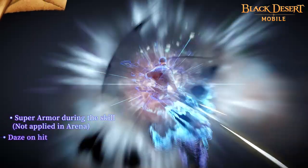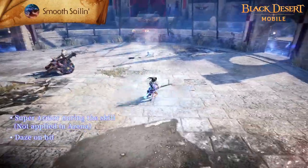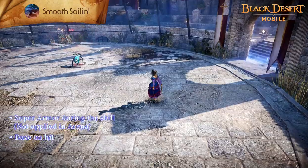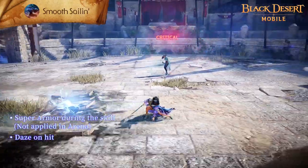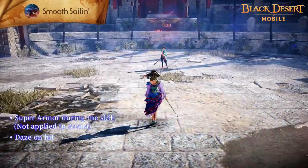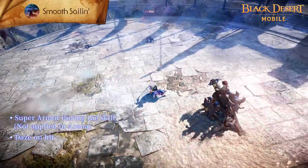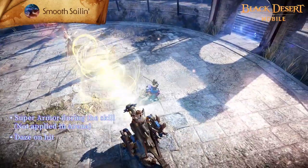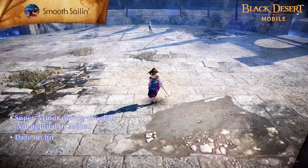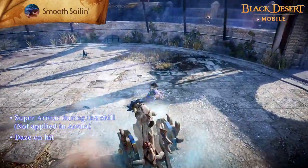Smooth Sailing is a skill in which you slip by unsuspecting foes before firing the Harpoon. Your DP increases for a set time upon use and Super Armor is applied during the skill. Enemies are dazed on hit and suffer from bleed and reduced move speed. Learning the skill enhancement will allow for an extra use. Using Captain's Will before Smooth Sailing increases the number of hits and attack range.